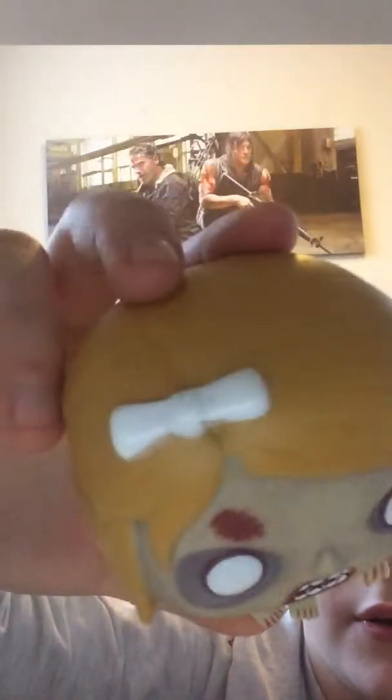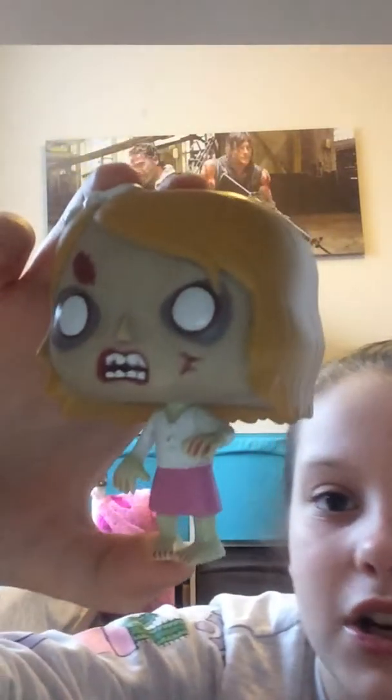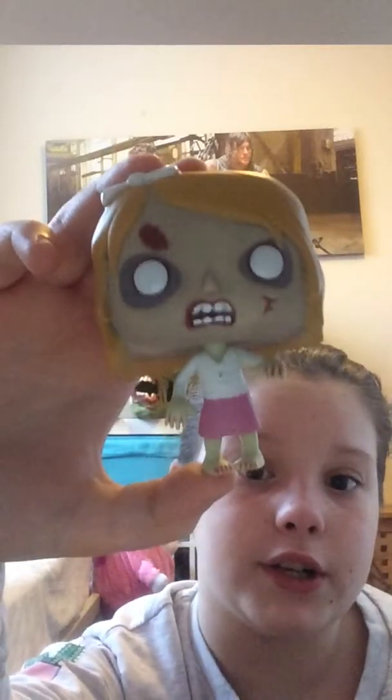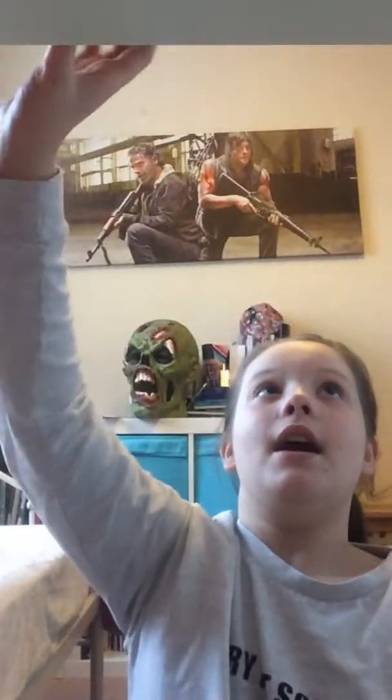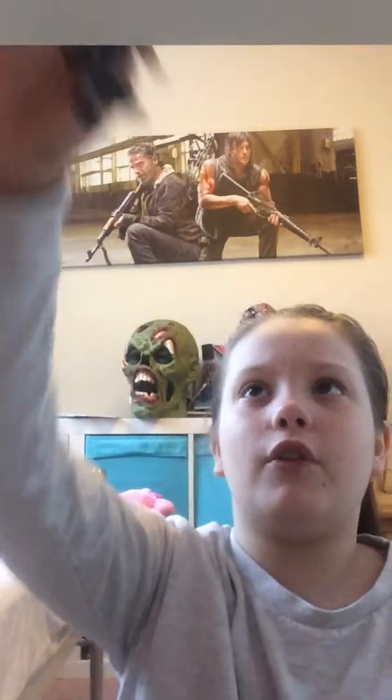Next we have my fourth or fifth favorite — Penny, the Governor's daughter. She's got her little bow and her scratch and bite mark. She's amazing — I think she might be a four-inch pop. She's got a chain that she broke free from.